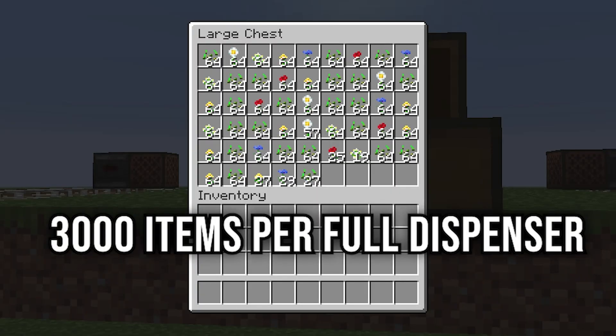So this is the output of the farm. Obviously this will vary based on what biome and where you place the farm. This would just be a random number generator on these flowers — you might get more or less seeds, but pretty much almost a double chest out of nine stacks of bone meal. That's a pretty good rate.